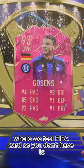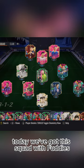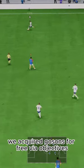Welcome to Baller or Bust, where we test FIFA cards so you don't have to. Today we've got this squad with Fuddy's Robin Gosens. We acquired Gosens for free via objectives.